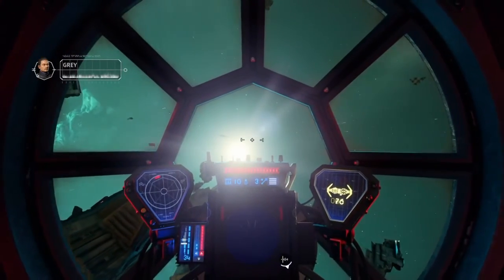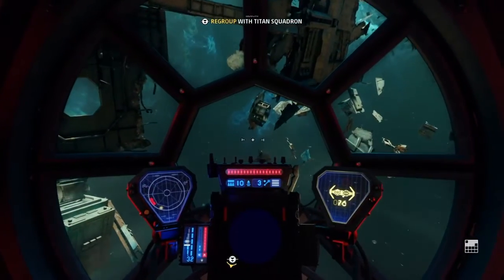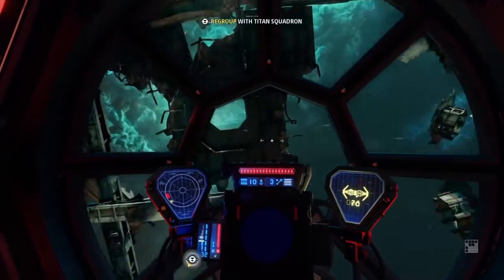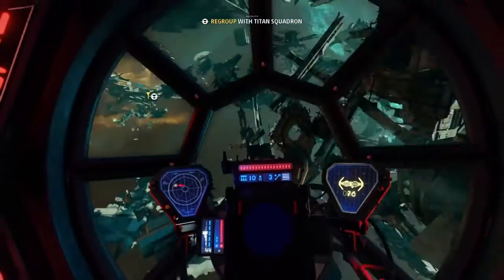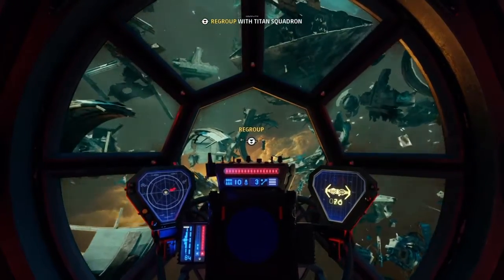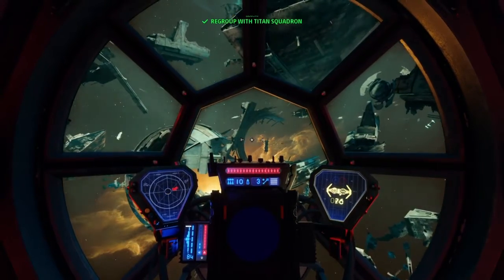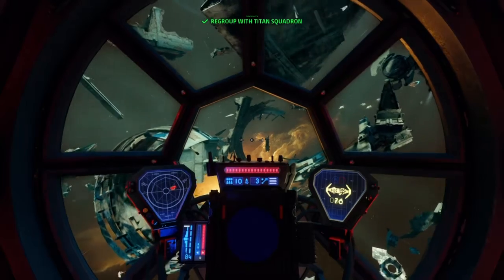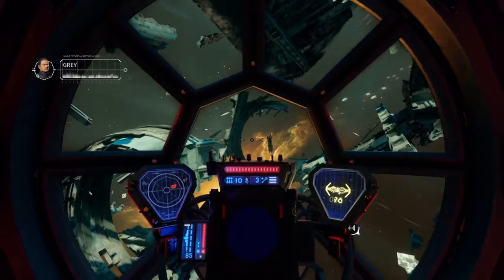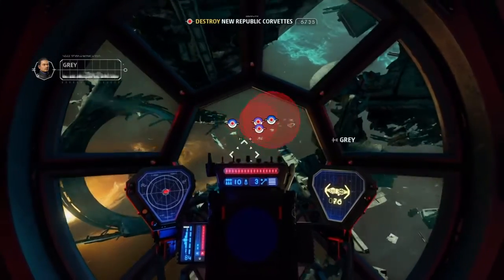Corvettes inbound. Regroup and be ready to strike. Rebel Corvettes inbound. Titan III, when their ships are in range, detonate the cores. Follow me.